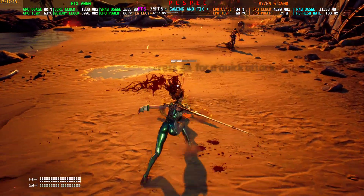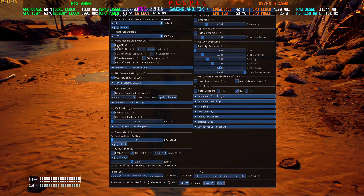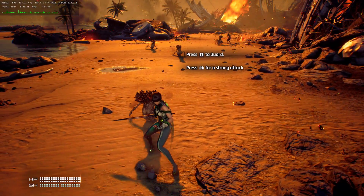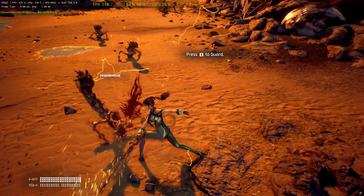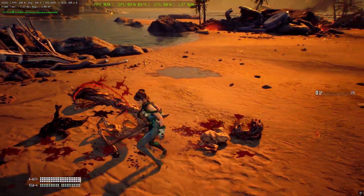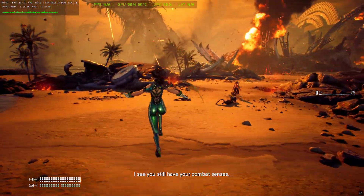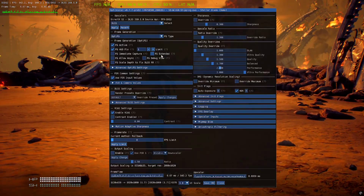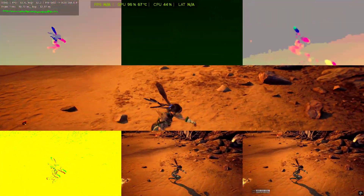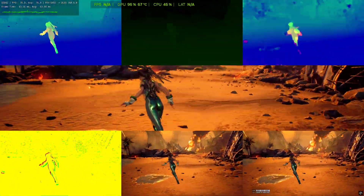I've activated the FSR 3 upscaler. Now I'll press Insert on the keyboard — this menu will open up. I'll click FG Active and HUD Fix. I'll hide the MSI Afterburner overlay because it messes with the HUD. I'll activate the OptiScaler overlay. The Nvidia overlay is having some issue showing FPS numbers, but you can see the FPS has now boosted to around 230-240. You can also check the DV — the bottom-right corner is with the HUD fix and the center-bottom is without. OptiScaler FG is working fine.